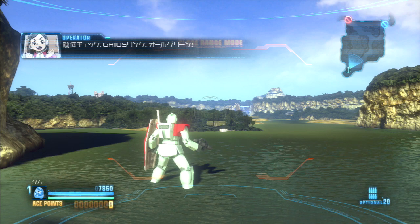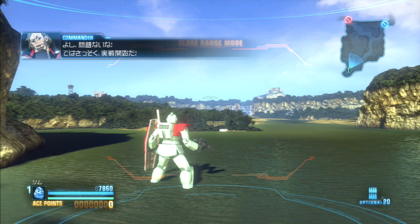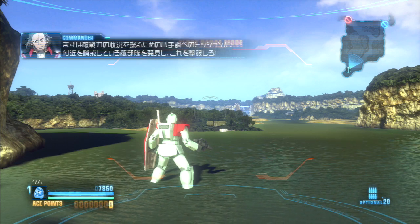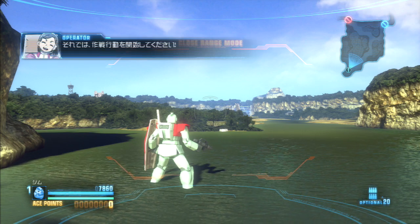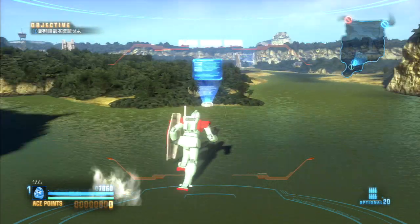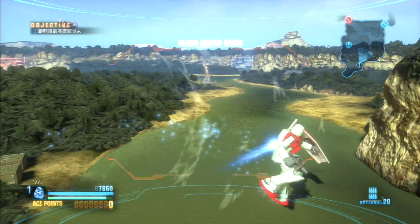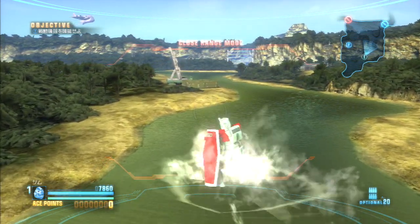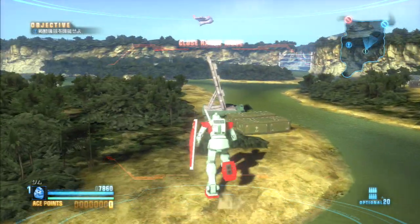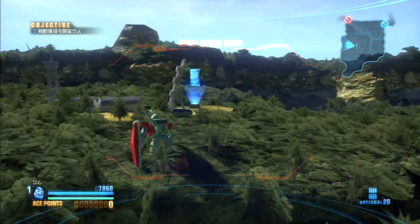This was not in the demo. Okay, basic controls: jump, boost, step. Okay, I'm in close range mode. I think you only go into long range mode if there's something to target.